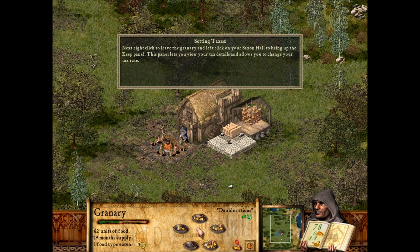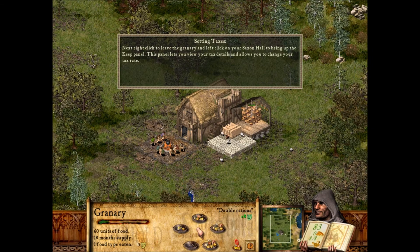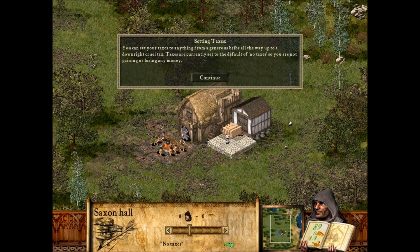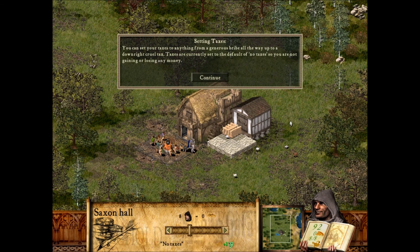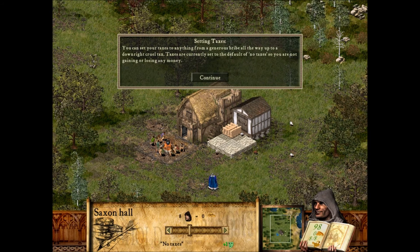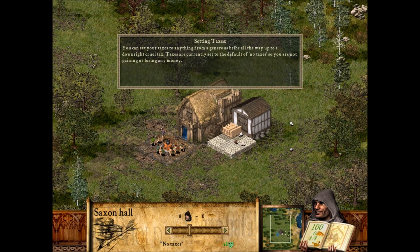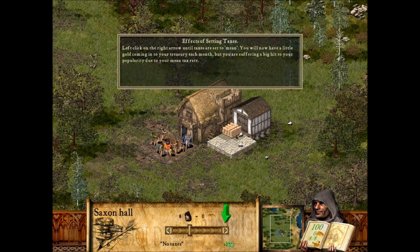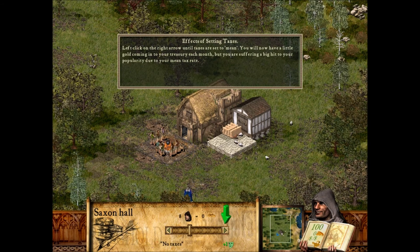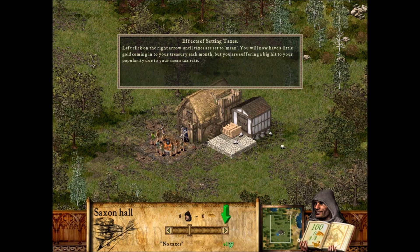Right-click to leave the granary, and left-click on your Saxon Hall to bring up the keep panel. This panel lets you view your tax details and allows you to change your tax rate. You can set your taxes to anything from a generous bribe all the way up to a downright cruel tax. Taxes are currently set to the default of no taxes, so you are not gaining or losing any money. Left-click on the right arrow until taxes are set to mean. You will now have a little gold coming into your treasury each month, but you are suffering a big hit to your popularity due to your mean tax rate.